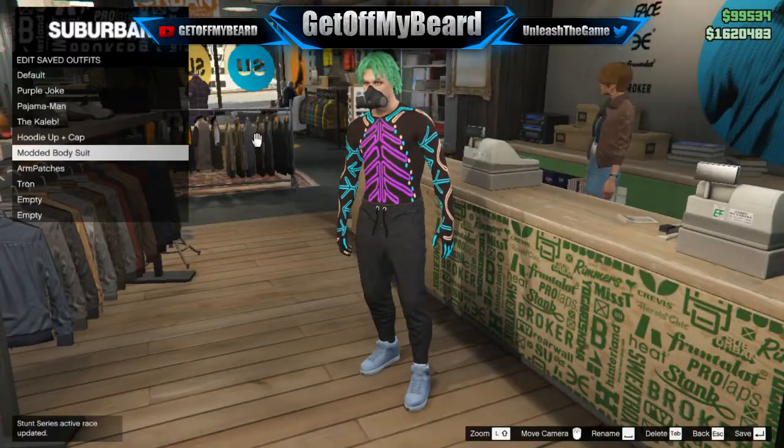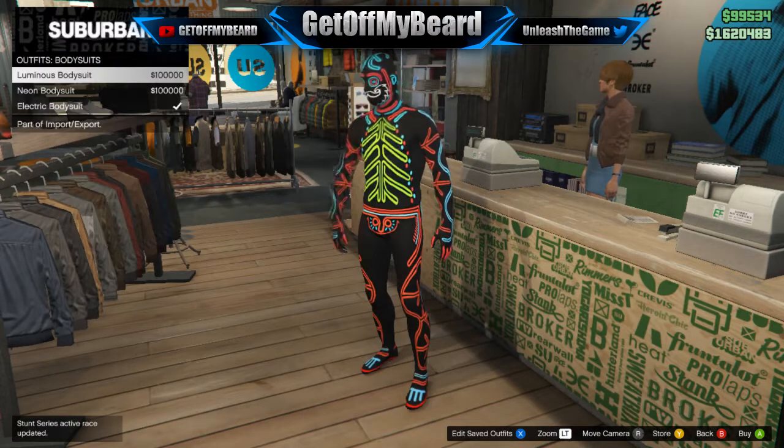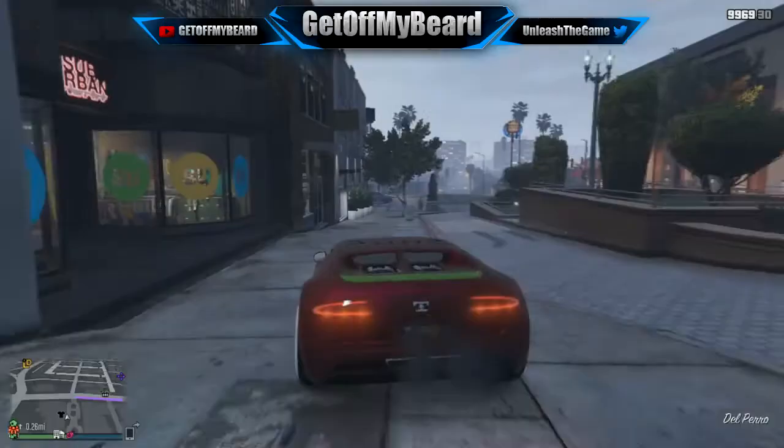To complete this outfit glitch, go over to any clothing store, go to the outfit section, and go down to the festive bodysuits. Select any of the bodysuits that you like — it doesn't matter which one, just select one that you do in fact like.